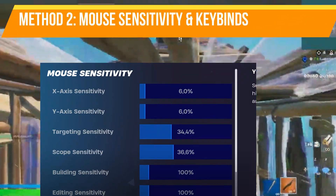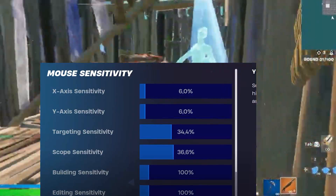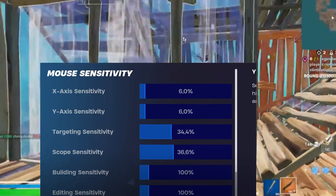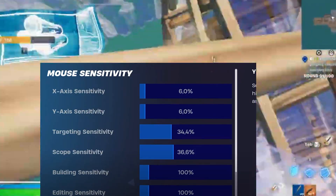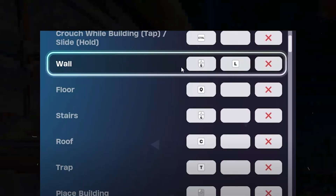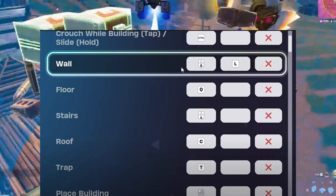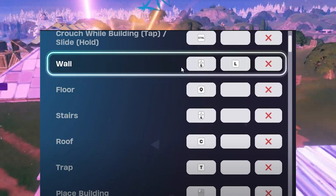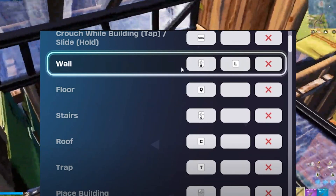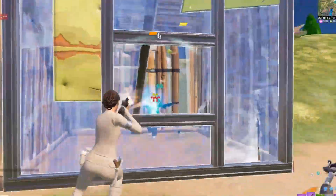Method two is mouse sensitivity and keybinds. Most pro players use 5 to 6 percent sensitivity at 800 DPI for precise aiming. For keybinds, use side mouse buttons like Mouse 4 or Mouse 5 for quick building. Bind editing to E or F for faster execution, and avoid keys like G that are further from your movement keys.